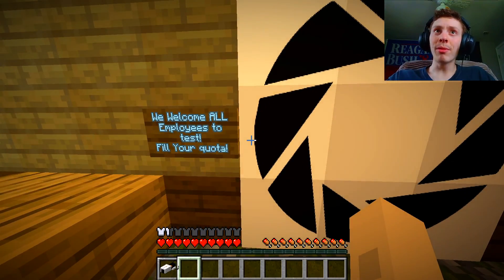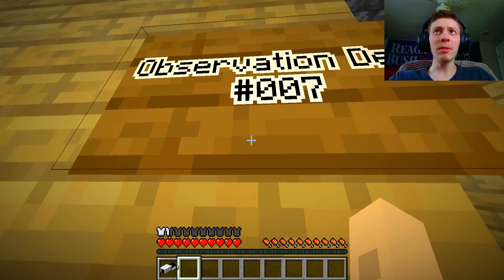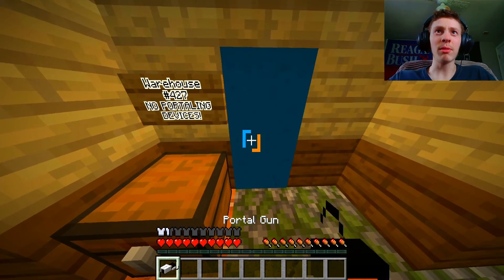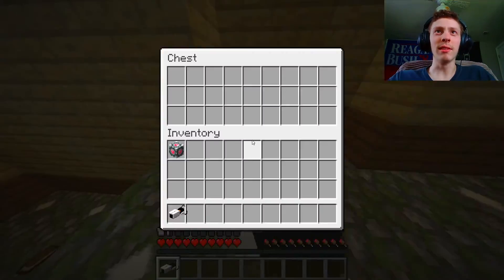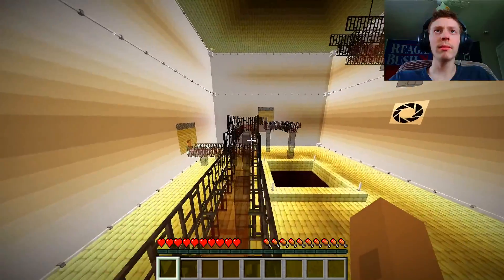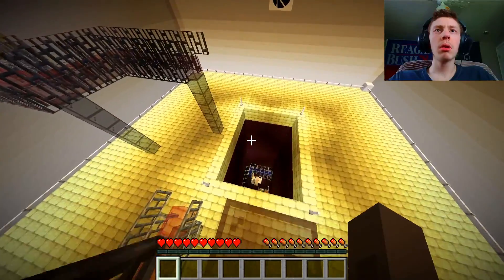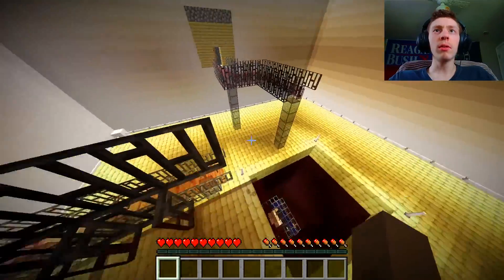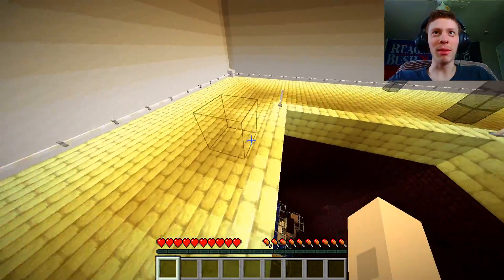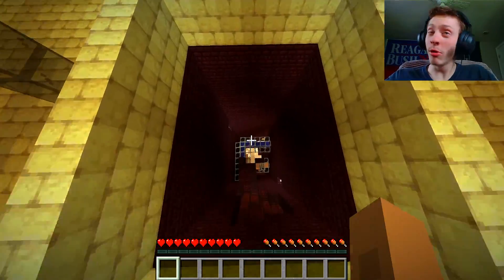We welcome all employees to test - fill your quota. I don't want to - I'm not an employee, I'm a slave. Observation deck double seven, that's my favorite. Warehouse 427 - no portaling device. You can't tell me what to do. I emancipated your portaling device so you can't escape - please follow the catwalk to its end. It was fantastic but I don't need you anymore. Epic boss music! Okay, we're in chapter three now.